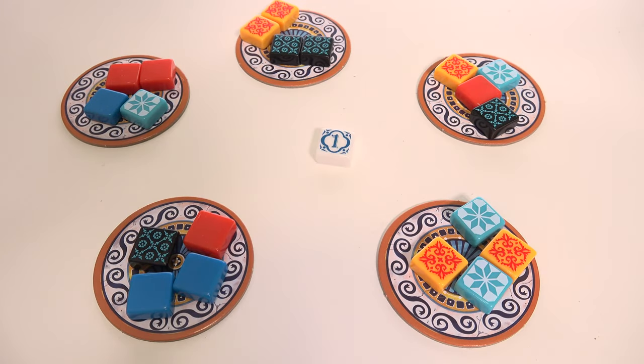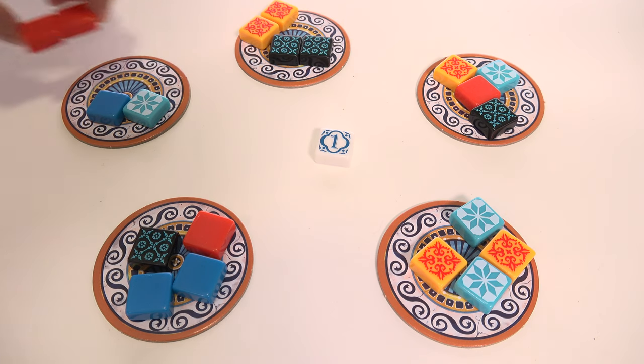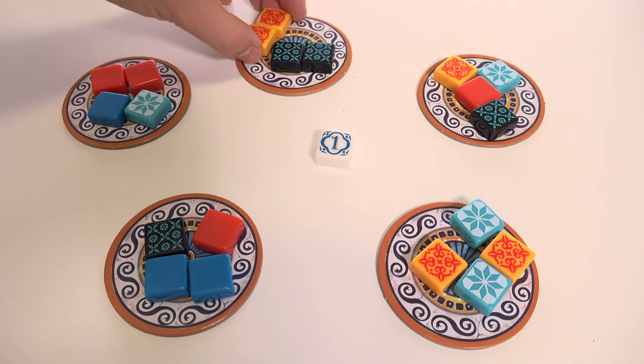At the beginning of every round, the player with the first player marker places it in the middle of the table — they will take the first turn. The first phase of each round involves players taking it in turns to either claim tiles from one of the factories or from the middle of the table. When you claim tiles from a factory, you must take all of the tiles of the same colour from that factory.